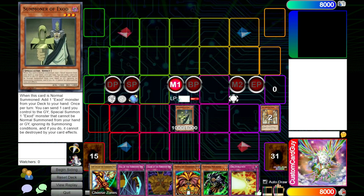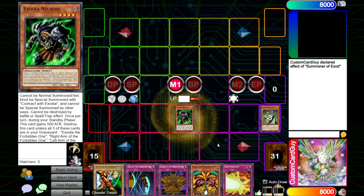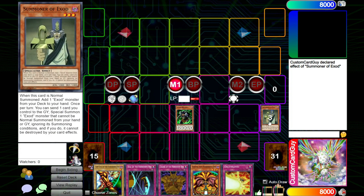Then we can use Summoner of Exod's other ability to send a card that we control from our field to the grave to Special Summon an Exod monster that cannot be Normal Summoned from our hand or grave — in this case, Necros. And you might be thinking, does Exod Necros pop itself if it doesn't have all five pieces in the grave? Well no it doesn't, thanks to Summoner of Exod's other ability where if you summon an Exod monster through its effect, it cannot be destroyed by its own card effect.